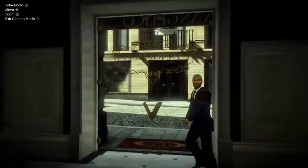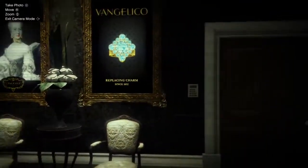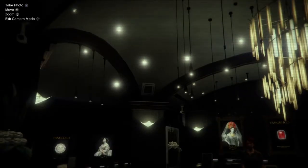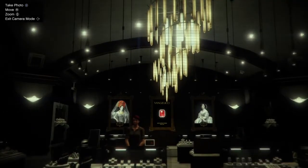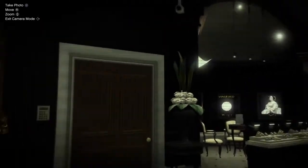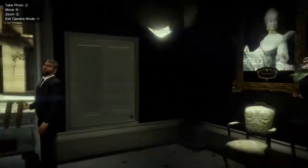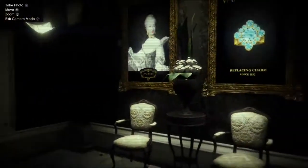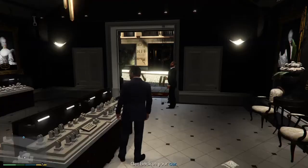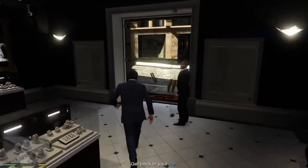The alarm keypad is on the left when you come in, on the wall by the side door. Lester tells Michael to photograph the air vent and one of the cameras. Michael gets a shot of the air vent — camera check, alarm check, vents check. You take a picture of this guy too. I just like taking the pictures.